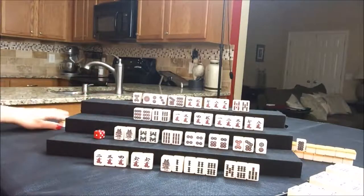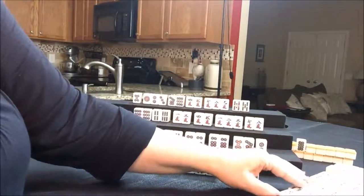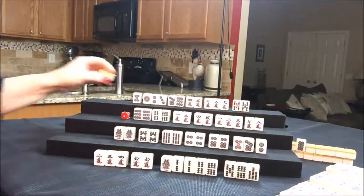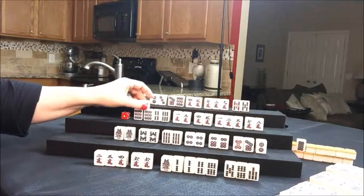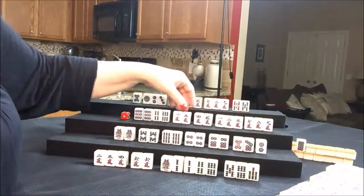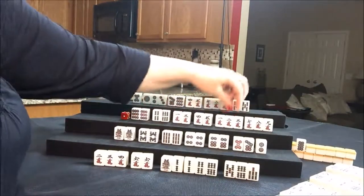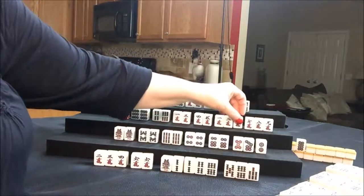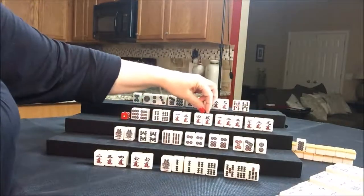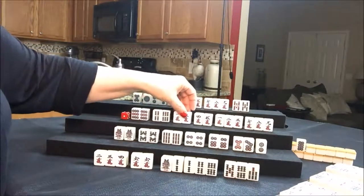Draw for South — North, discard. Draw for West — nine crack. One, two. Okay, here's a pair: one, two, three, four, five, six. They have too many blocks. So we have one, two complete, here's a two-sided wait, here's a middle wait, and here's a middle wait.